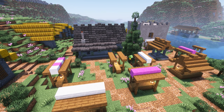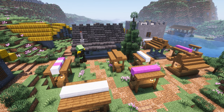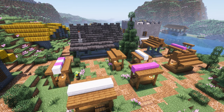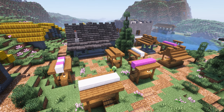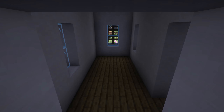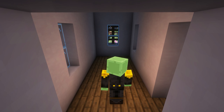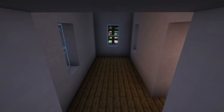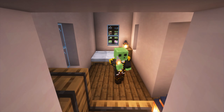I want to improve — starting with simple stuff like a few farms, a storage system, shulker unloaders, and things like that to make building easier. Most of it will be form over function though: I'll build it and then make it look good. Looking good will take priority over it actually working, because I'd rather it break than look bad.